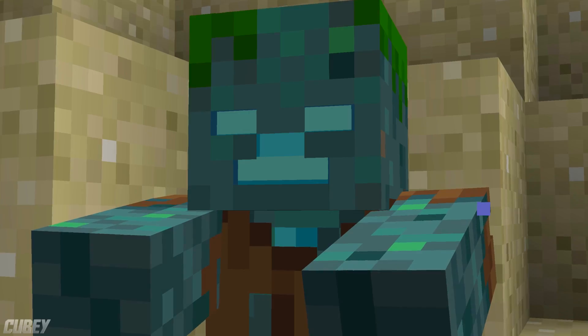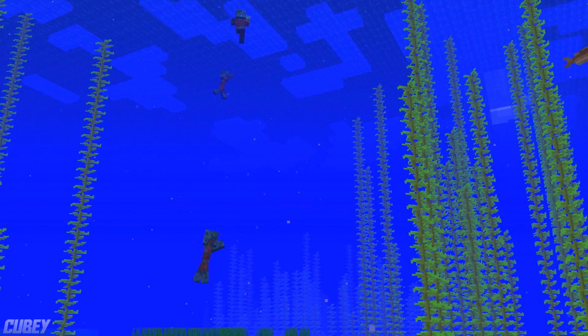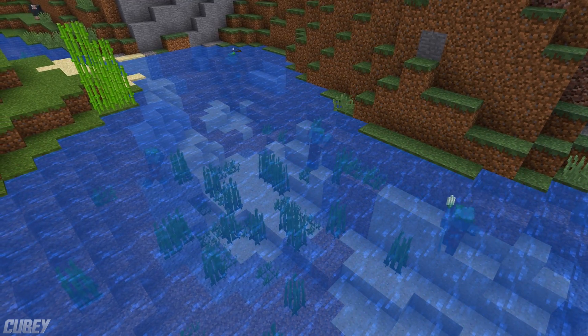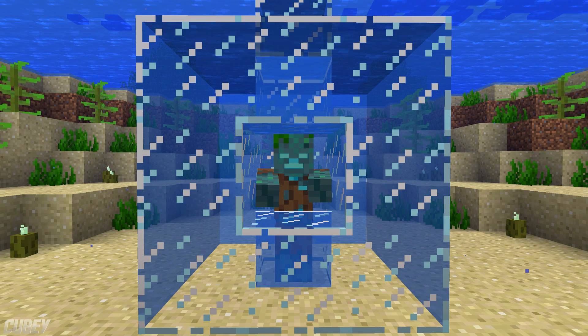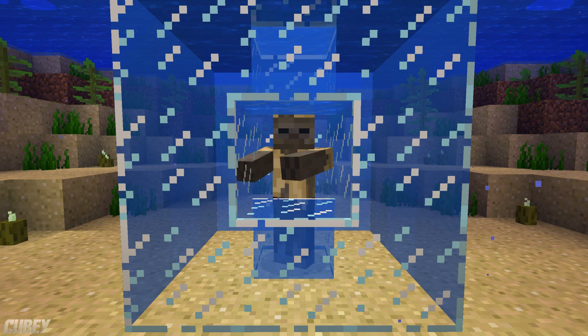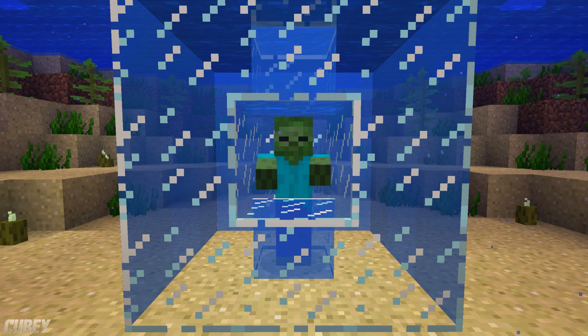Drowned spawn quite frequently within bodies of water, even including within rivers, and typically prefer to stay submerged whenever possible. If a zombie finds themselves underwater for too long, they will eventually begin to shake soon before transforming into a Drowned. If a husk is in the same situation, they will eventually turn into a zombie before turning into a Drowned.